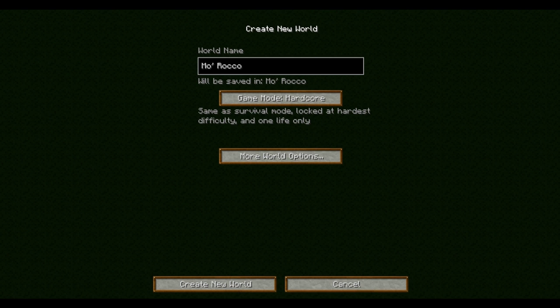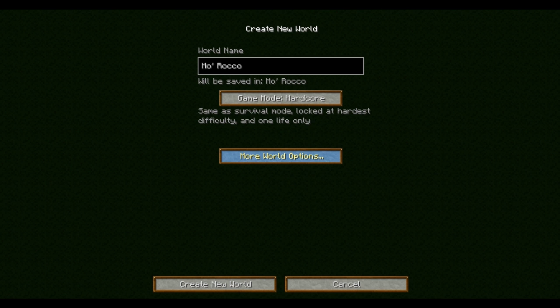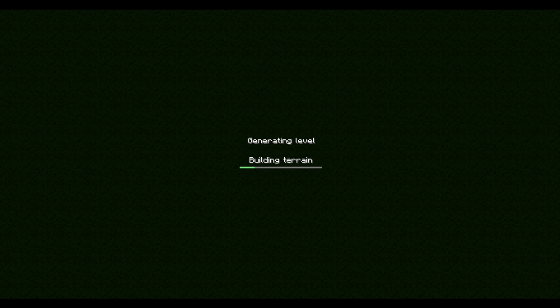I'm going to do something a little special this time. As you can see, I've got a hardcore world ready to go. It is called Mo Rocco, because I have Mo Creatures installed on this one. I'm also using a texture pack, so this is going to be pretty crazy in terms of new stuff to see. Here is a seed that I'm using that supposedly has a village very close to spawn, and there might be a jungle there too, but it should have some good supplies for me.